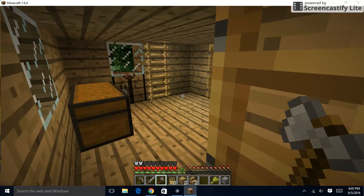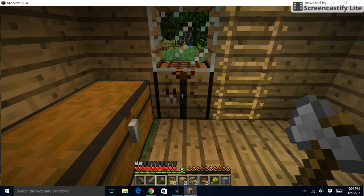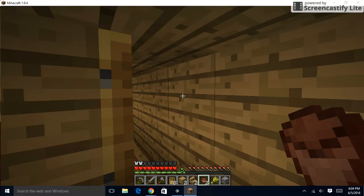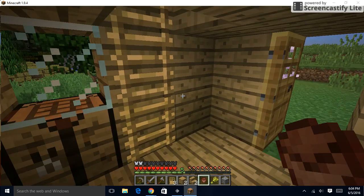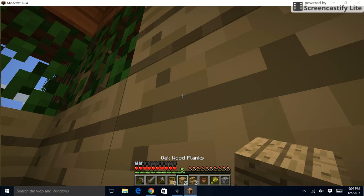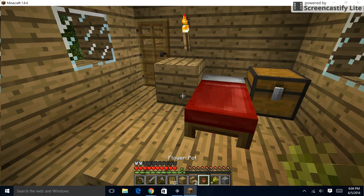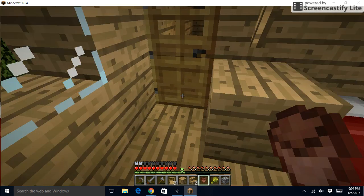So right now I'm going to be doing a little decorating. I figured out how to make a flower pot, just like that. So we can make two flower pots. There we go. We can put one on the kitchen counter — there. And then we can go upstairs and put it right on top.